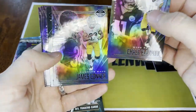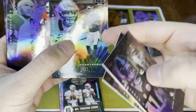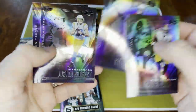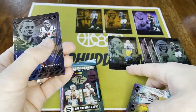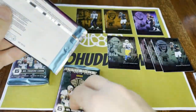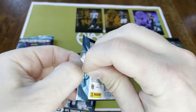Chase Claypool — good rookie. James Connor, Jalen Hurts again — seriously, apparently it's a Jalen Hurts kind of day. Kyler Murray, and there we go — Herbert! So we got the two quarterbacks we wanted. I haven't had any problem pulling Herbert; Burrow is the challenge.